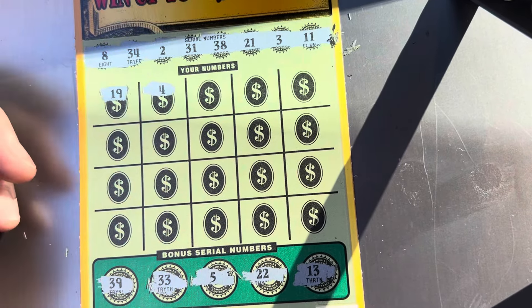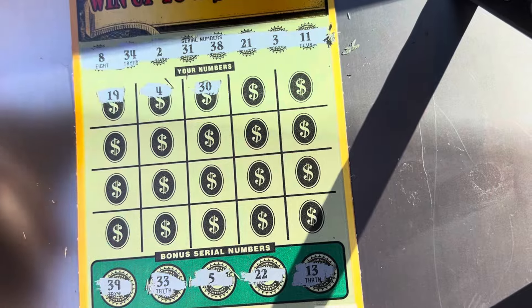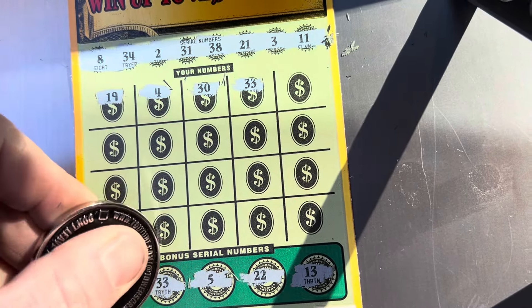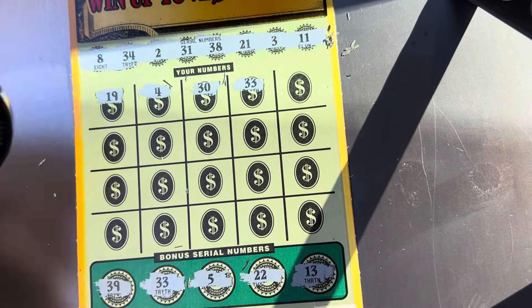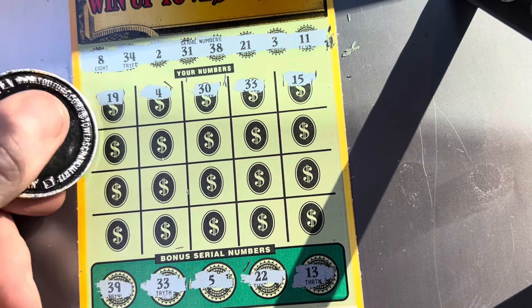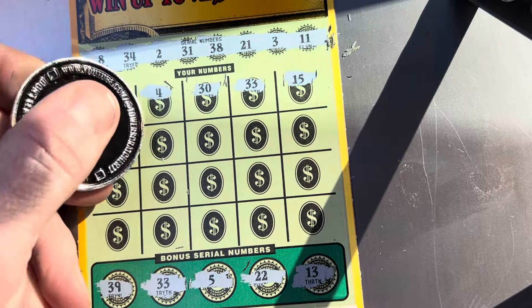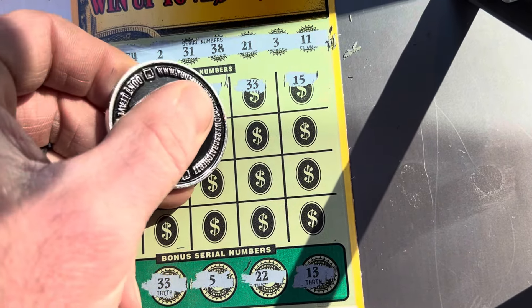Need a nice little boom on this one — give me that jumbo! 19, don't have it. 4, we got a 2, 3, and a 5. 30, 33 — yes! Look at that, we got a win down here at the bottom. Black box special coming through! 15, 35 — can we get anything else? 20, and there's another 33!